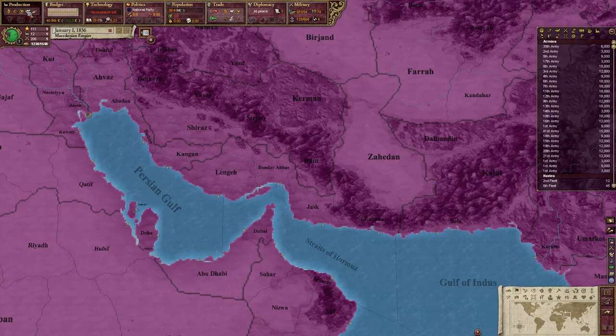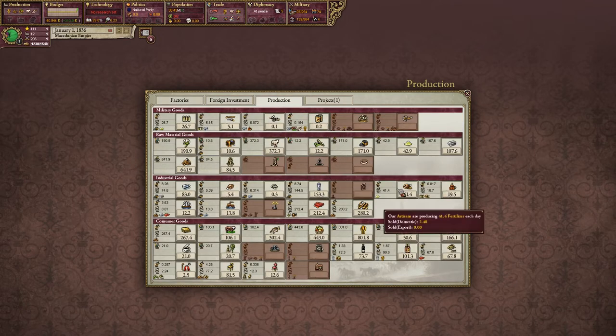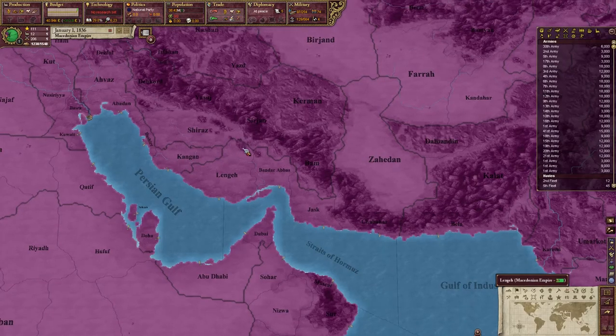As far as production goes, we already have some factories. Looks like we have a liquor distillery in Bulgaria, an explosive factory, clipper shipyard, steel, glass, furniture, and a winery. So we already have the beginnings of some industrialization. Looks like there's a project to build a regular clothes factory, which we should have some capitalists that'll work on that.